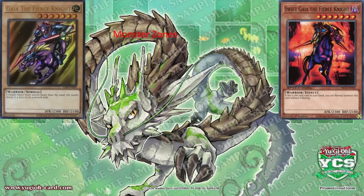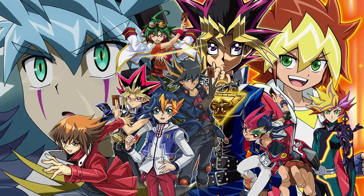Gaia the Fierce Knight. Level 7. Attribute: Earth. Attack points: 2300. Defense points: 2100. Type: Warrior. Or instead of remembering all this, I can just recall that yellow means it's a normal monster. All that info can be streamlined for easier digestion. Look at the difference when color is just mentioned — the information becomes much easier to understand and remember.